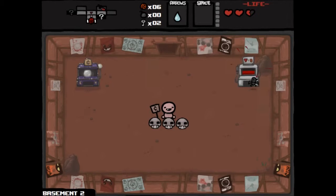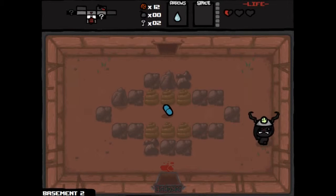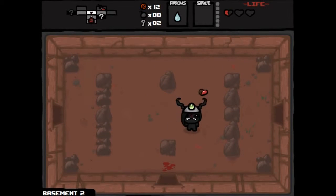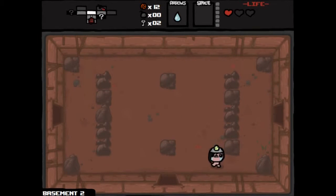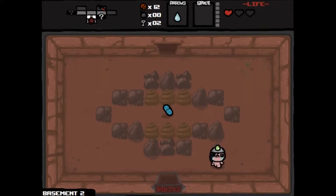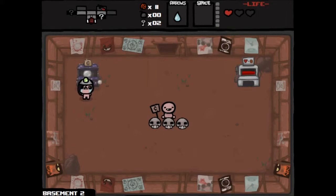There's a blood bank in here, so we'll juice ourselves down on this. We're down to one heart. I want to show you something — this is Eve's other power. When you go down to half a heart, what a horrible night to have a curse. You can see that turns our tears red, we move a little faster and look all scary. I'm going to try to get some spirit hearts first — the fortune teller machine will sometimes spit out spirit hearts.